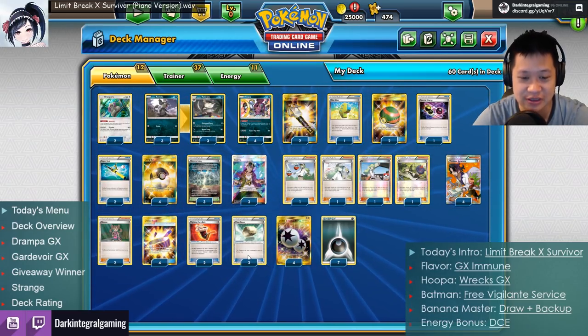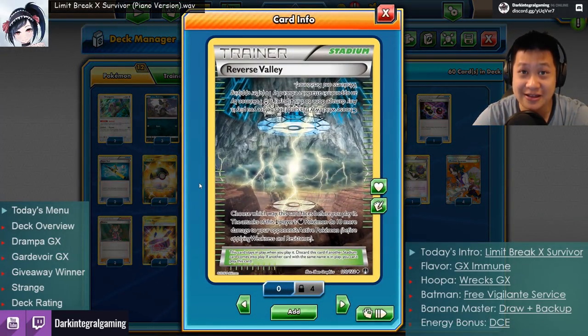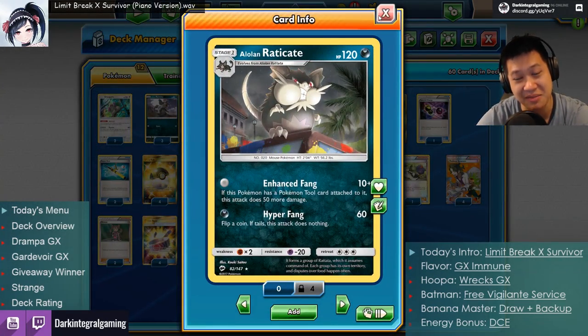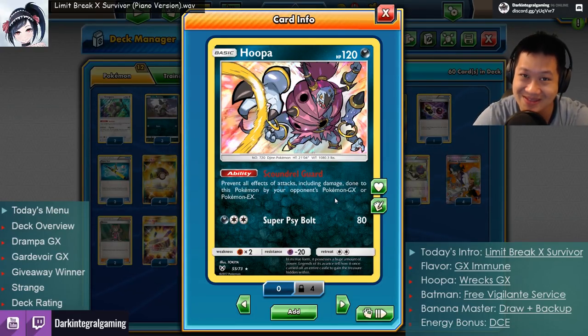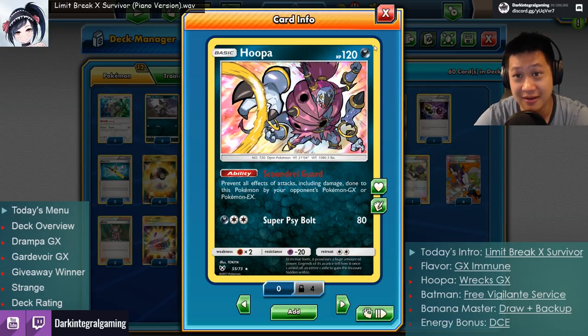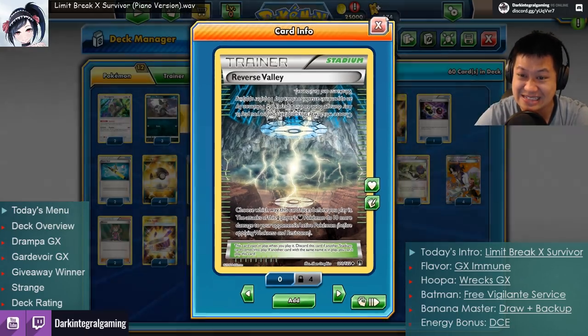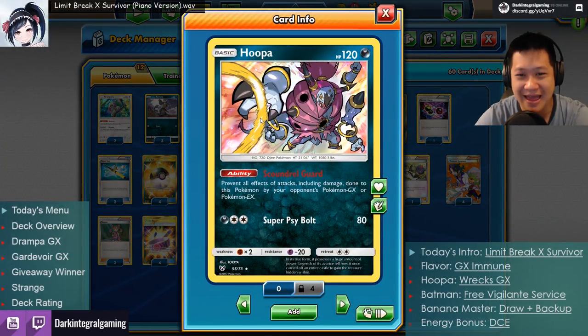One thing to note: Reverse Valley gives Dark Pokémon 10 more damage, so Raticate can hit 100 and Hoopa can hit 90, or 120 with Choice Band. But that 10 extra damage didn't do much, and I'd rather use Altar of the Moone for free retreat. That's worth mentioning. Alright, now let's head to the matches — Hoopa, go destroy some GX decks!